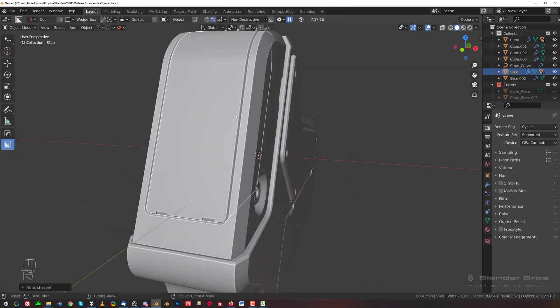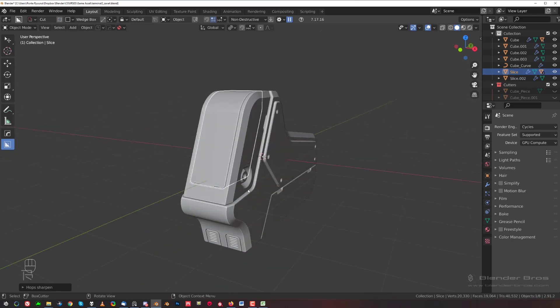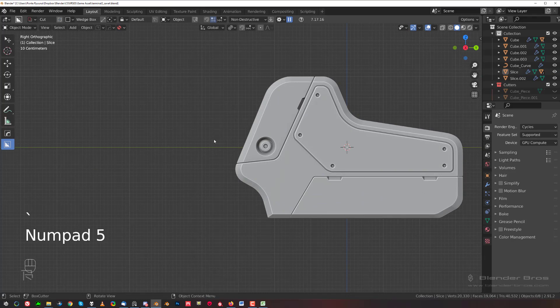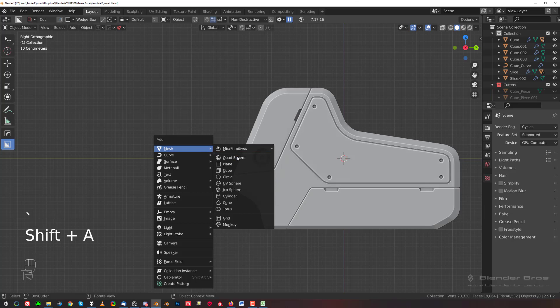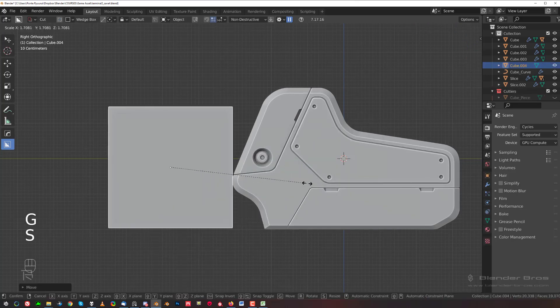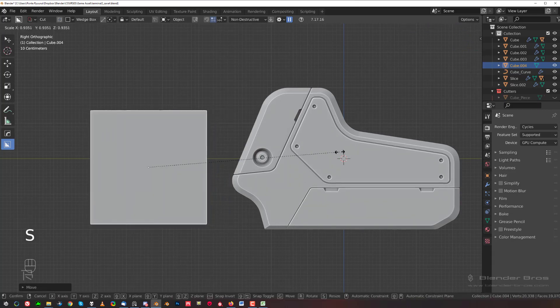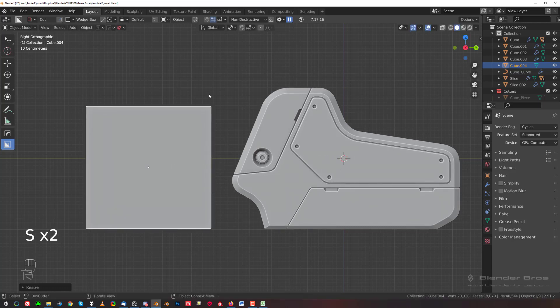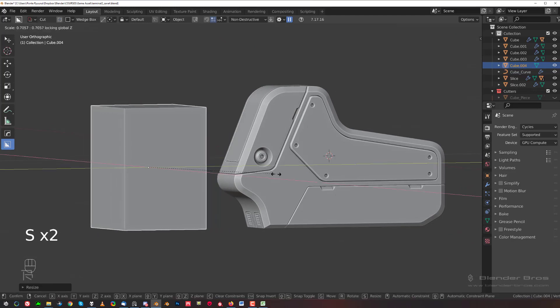Now what we want is a monitor — we want a terminal. We also want to know how big a human would be, so let's create a scale reference before we start working on the terminal. Let's grab a cube and drop it in here and make it bigger — so let's say this is a human. That size means the monitor should be somewhere here and the keyboard somewhere here.